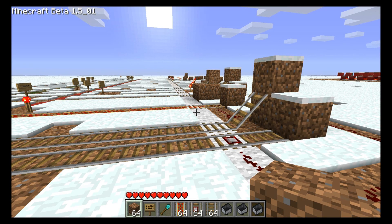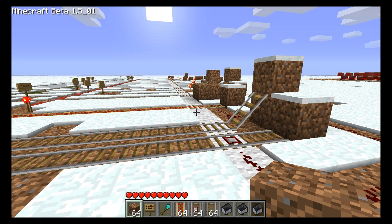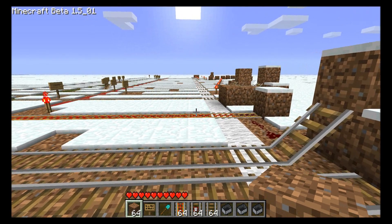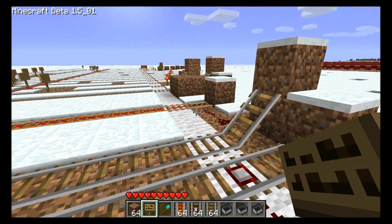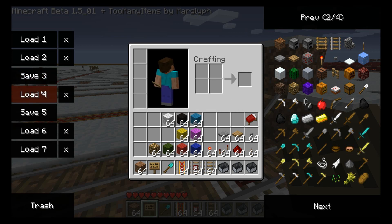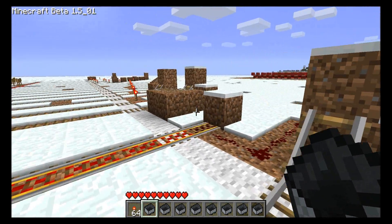Hey kids, TaviRider here with some mine cart science. Version 1.5 introduced powered rail and detector rail, and I wanted to find out exactly how this stuff behaves, especially compared to the booster cart style boosters, which still work. Let me show you the series of experiments I've rigged up.